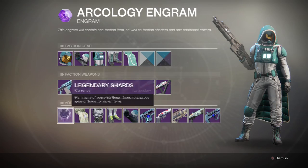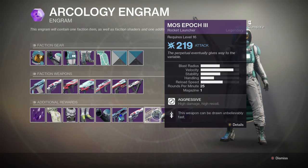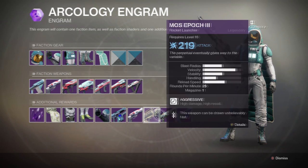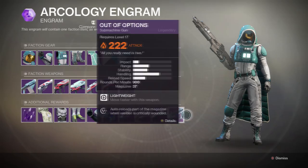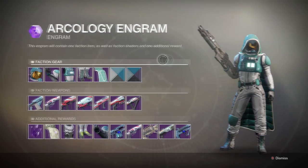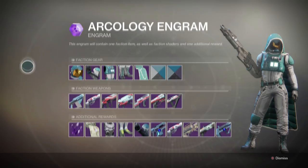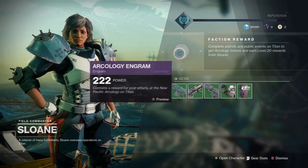Legendary shards are consistent throughout all vendors. Additional rewards include the Fargone Hood, the Road Complex boots, and the Arrogant Knight gauntlets. Some weapons like Uriel's Gift and Skat-4 appear again here, along with the Mossy Pock rocket launcher, the Baligant shotgun, and the Out of Options submachine gun. From what I know, the inventory does update on a weekly basis each time you upgrade your reputation. She sells greens too but once you've hit max level you won't be buying those.